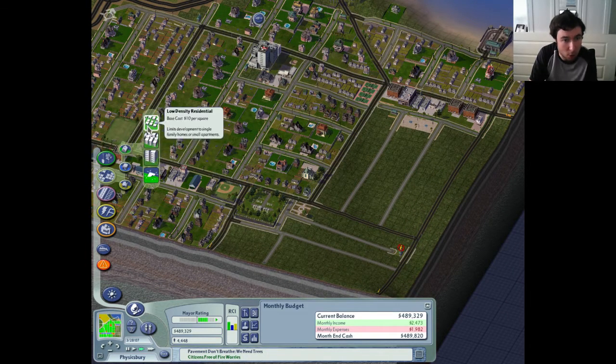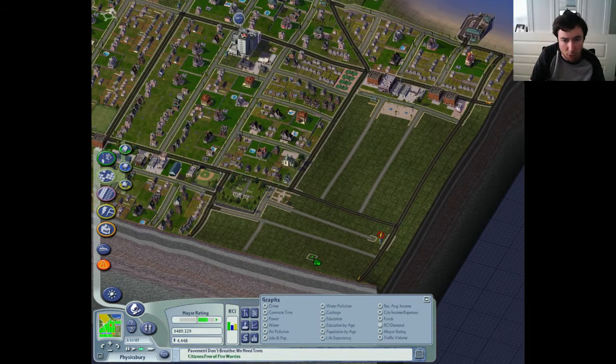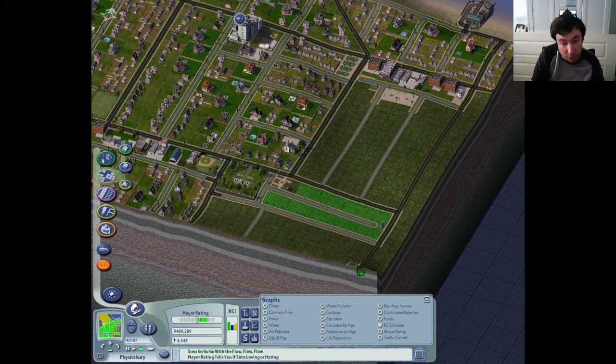Put in a medium plaza over there as well. Actually, that would have been better to be a playground - I mean, it is next to a school, so I suppose that would probably make more sense. Let's build a playground instead. That's going to make a little bit more sense I think. The residential demand - although it's actually only low wealth that's currently in demand - it is nonetheless a demand.